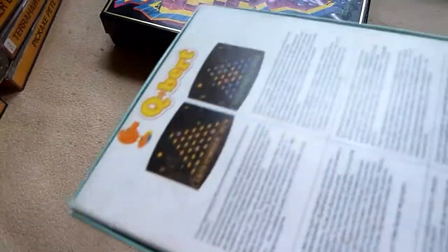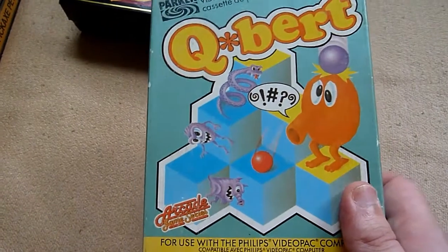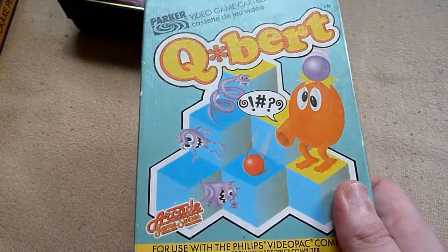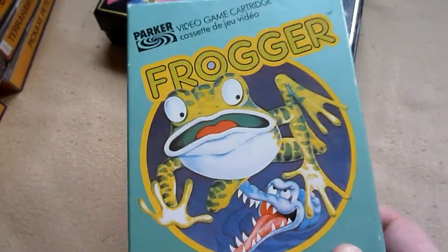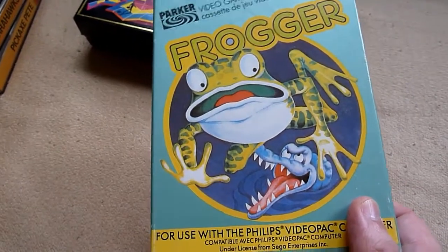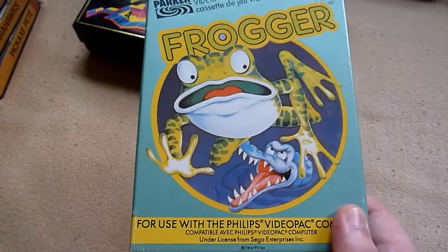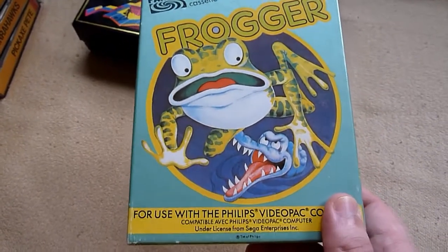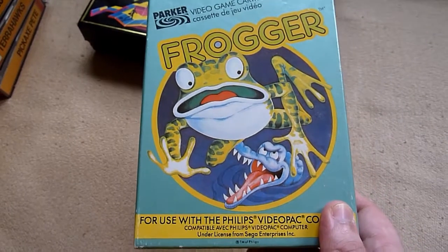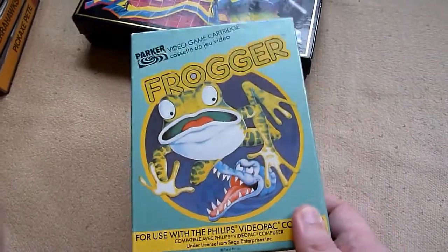Cuberth — this version is really okay. It's not really special or so great, but I think if you're interested and you can get it, it's worth it. The last game from Parker is Frogger. It's really okay — it has two screens, one for the streets and one for the river, and it's really good fun. I think it also has an intro screen, which was fairly new for Video Pack games. If you get a chance to get it, just get it.